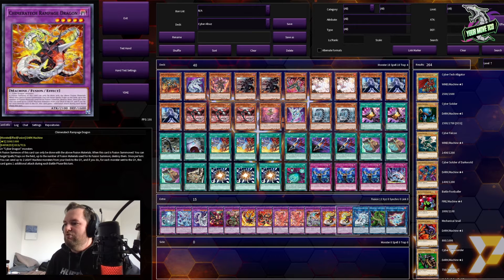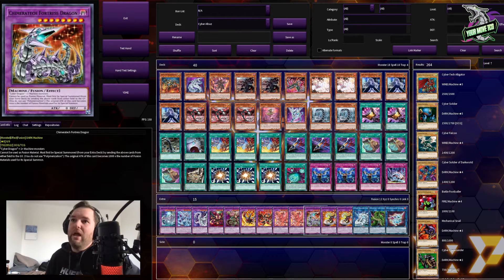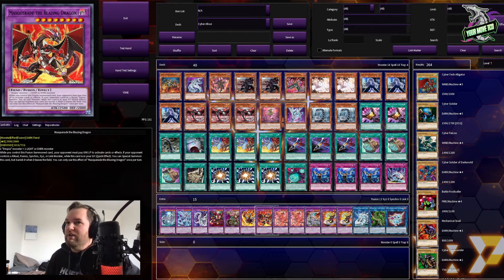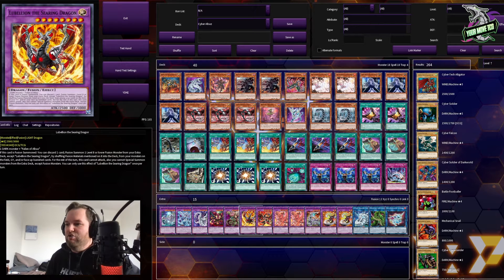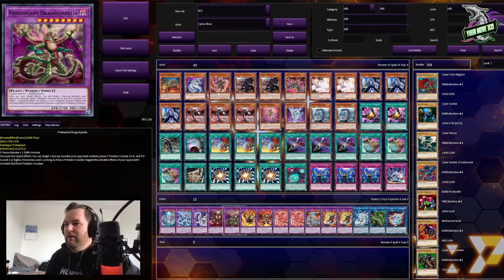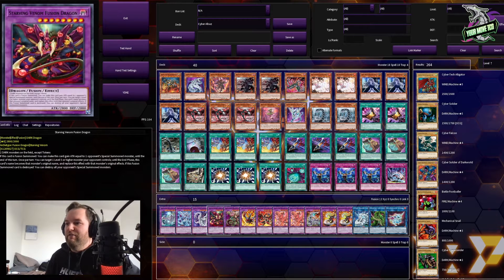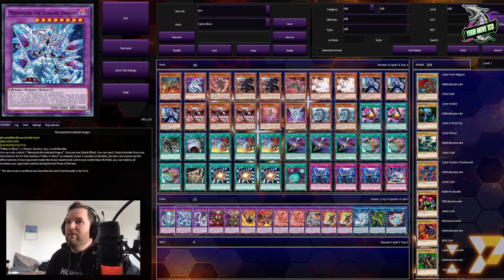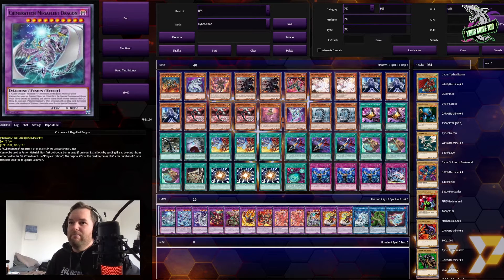Two Chimera Tech Rampage Dragon. One Chimera Tech Fortress. Two Albion the Branded Dragon. One Masquerade the Blazing Dragon. One Lubellion the Searing Dragon. One Dragostapelia. One Starving Venom Fusion Dragon — these are mostly there for the Super Poly targets. One Cyber Twin Dragon. One Mirror Jade the Ice Blade Dragon. And one Chimera Tech Mega Fleet Dragon, just to round it off and make it a clean 15.